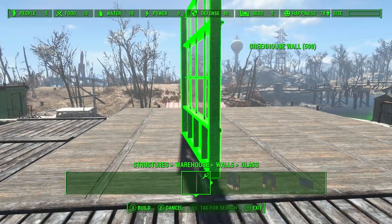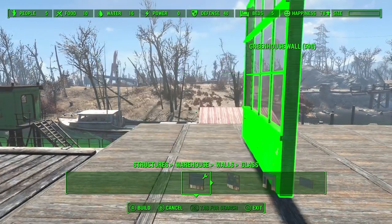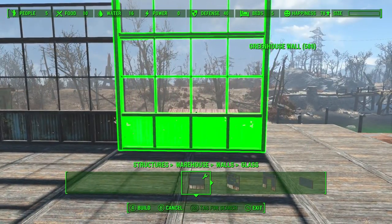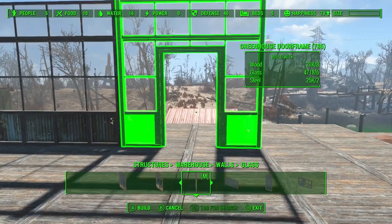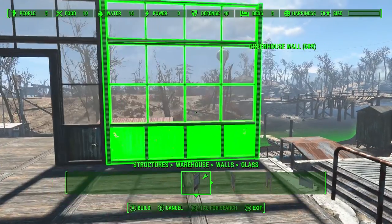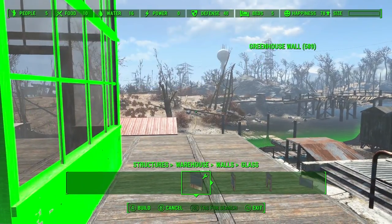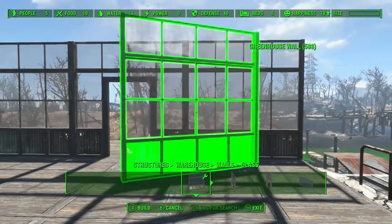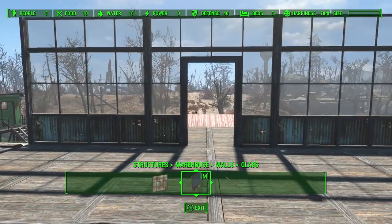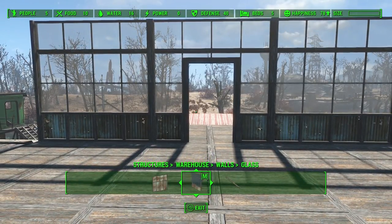Wouldn't it be pretty to do the back wall with that? That would be gorgeous. We're going to do that. So we'll put the door in the middle, because that would be a nice view out there — that would be a great view actually.